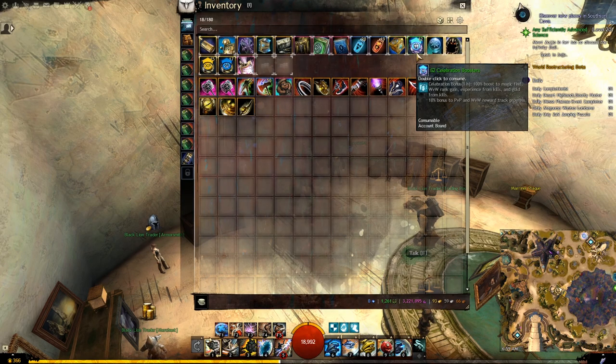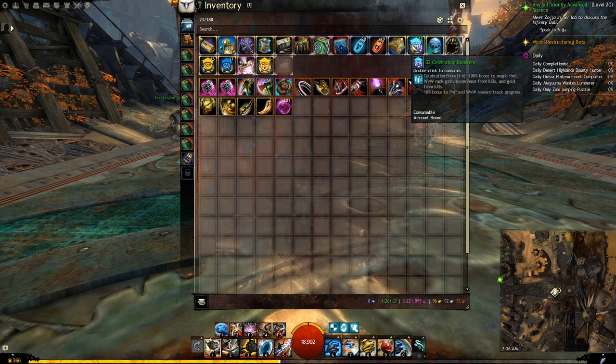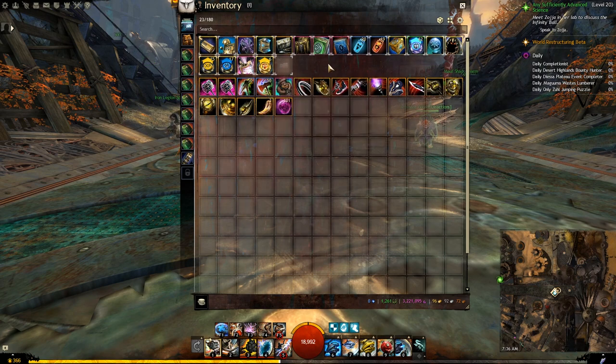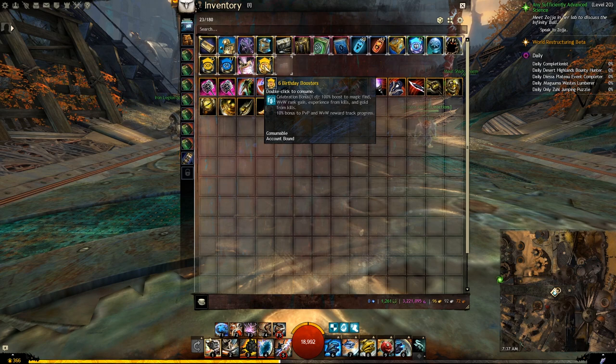The Celebration Booster will increase your Reward Track Progress by 10%, and this is one of the boosters you will get from various sources in-game, including daily Login Rewards. You can get the same effect from the Birthday Booster — the difference is the Celebration Booster lasts 1 hour while the Birthday Booster lasts a full day. Keep in mind these are in-game durations, so 24 hours of playing time. It is recommended to use the Celebration Booster rather than the Birthday Booster, since Birthday Boosters only come when your characters reach each birthday, and 24 hours is a long time during which you may not always benefit from it.